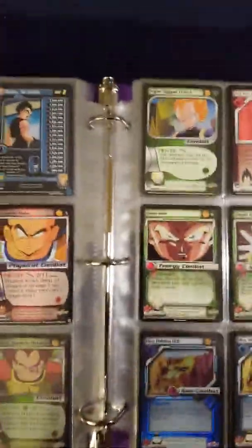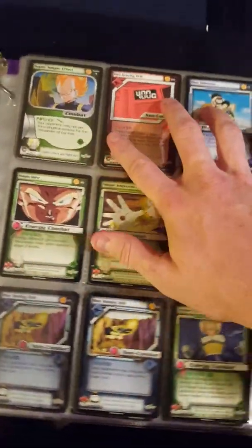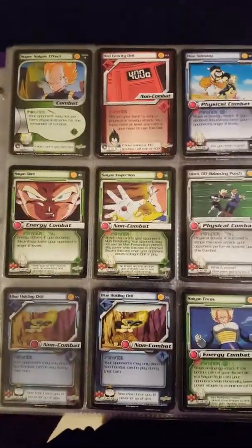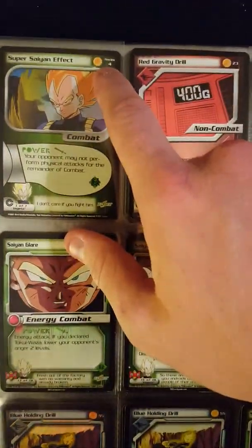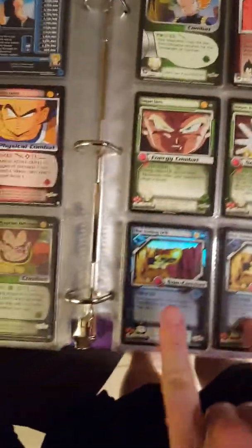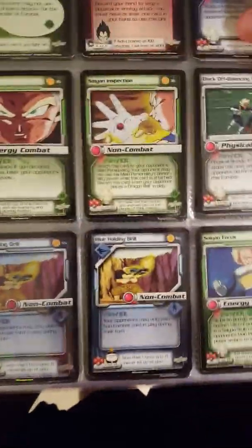Starting here we're back into the Trunks Saga. I don't have any Frieza Saga stuff, but I've got two other Vegeta cards — this one's actually a preview for Super Saiyan effect. Android Saga kept in order — all of these awesome Vegeta cards, one foil.